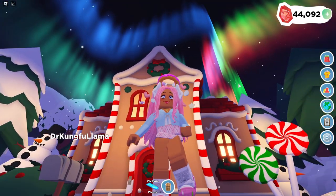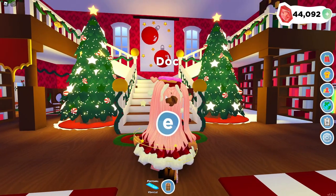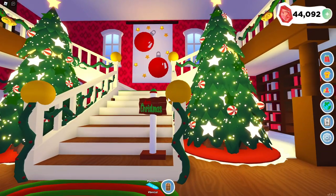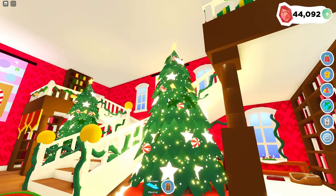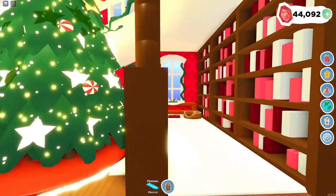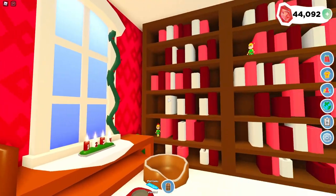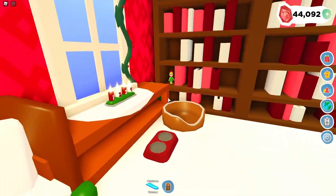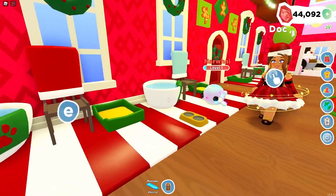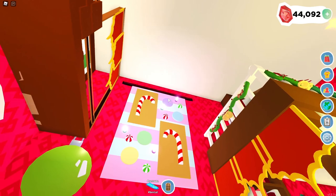Moving on to the next house — we have the gingerbread house here from Christmas. Let's go inside. Oh my goodness, this is so cute and so magnificent! Look at this big Christmas tree made out of smaller trees, with a lot of wood stemming down. We also have a little sitting area, very cozy. Then we also have a bookshelf with a bunch of Elf on the Shelves — very festive! We have a pet washing station over here and an AFK corner.